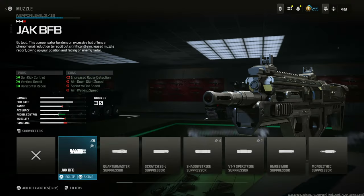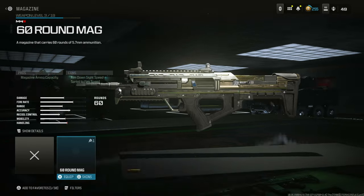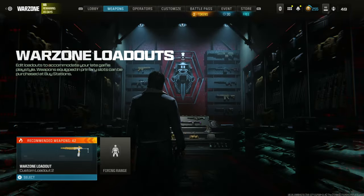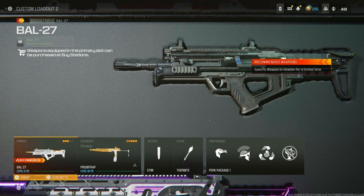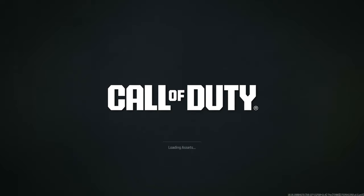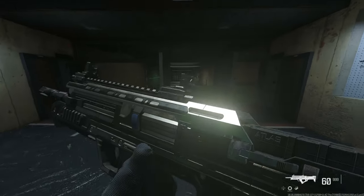Click that Warzone playlist and once you're in there, go to the weapon section and create a class — you'll see everything is unlocked. For example, I've got a weapon at level 3 out of 19, so I shouldn't have any attachments unlocked, but I've got everything unlocked. Go ahead and put on any attachments you want and create any class you want.